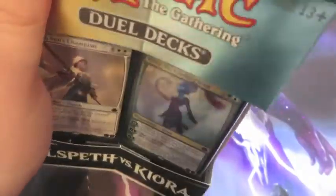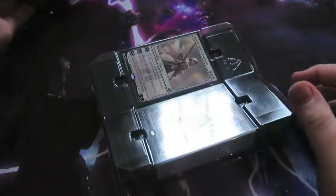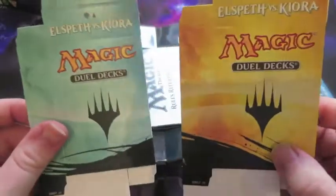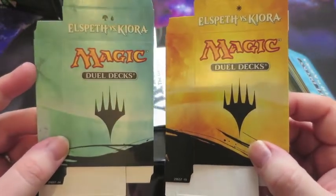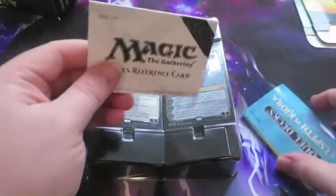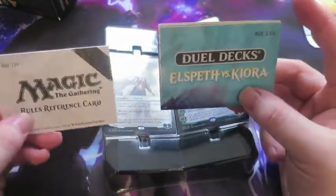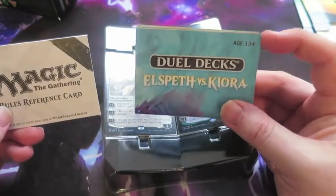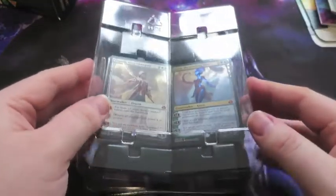So let's do the top of the box. First of all underneath we get a couple of deck boxes. They don't hold sleeved decks, but if you're into having your cards without sleeves — not that I would recommend that — these are the boxes for you. Then we have a Magic the Gathering Rules card, and an Elspeth vs. Kiora Duel Deck pamphlet, which basically tells you how the decks work and a bit of the story behind them.